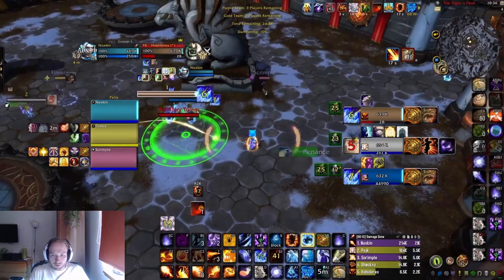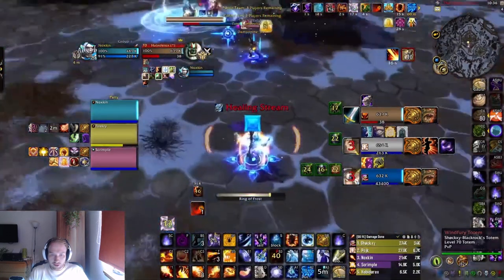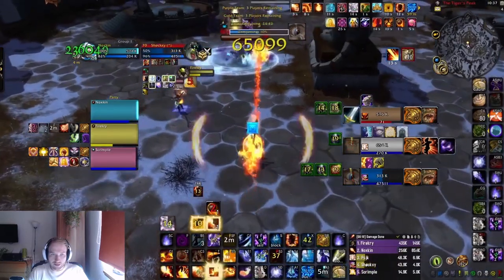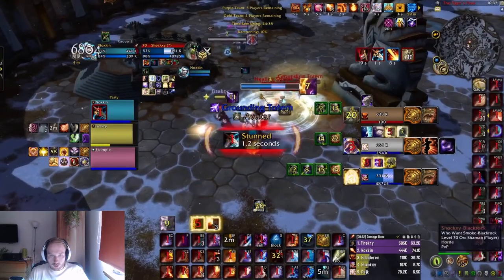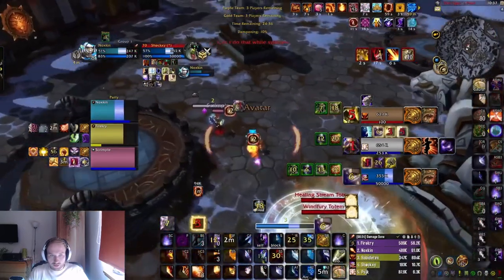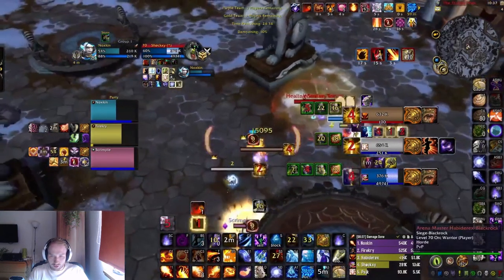Let's look at the opener. The mage is going for a DB but doesn't follow up with anything. The main reason is that the warrior is free and they also don't CC the priest at the same time, so they can just wait. There's probably a small miscommunication — they're not on the same page and are all a bit delayed. They end up getting a wall from this, didn't get any trinkets, and forced a delayed peers from combusting. All in all it's not a horrible opener, but they probably could have done it a little better.